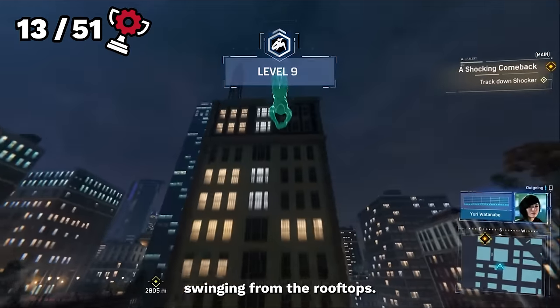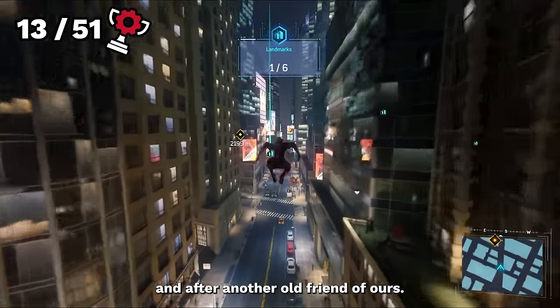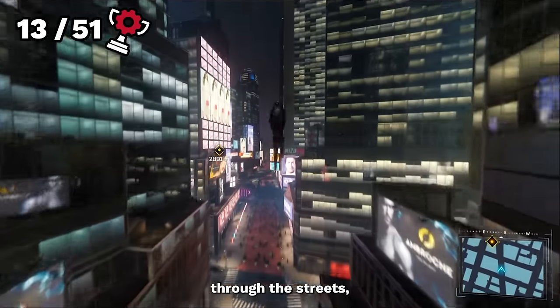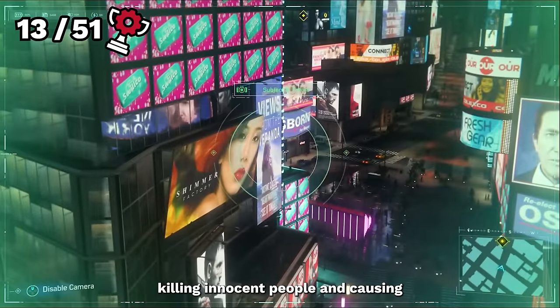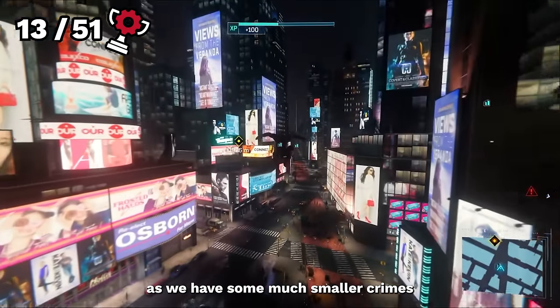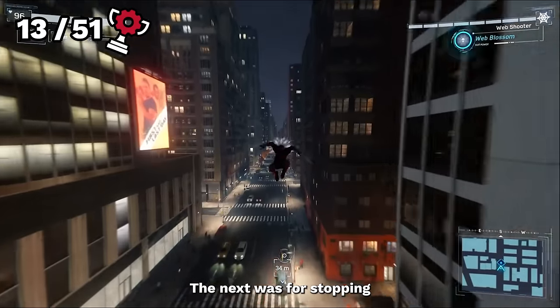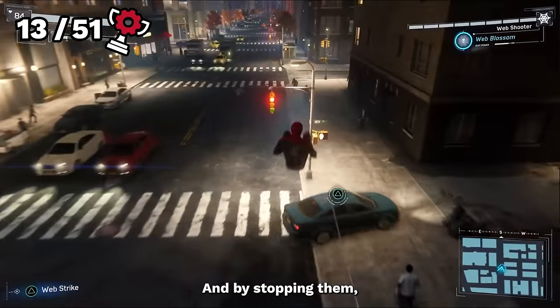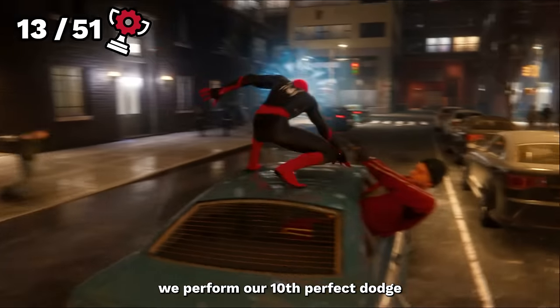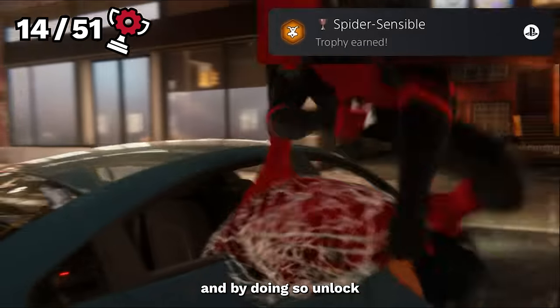After that we are once again swinging from the rooftops, and after an old friend of ours — Shocker — has escaped and is storming through the streets, we have some much smaller crimes to stop first. The next was for stopping two criminal joyriders, and during the chase we perform our 10th perfect dodge, unlocking Spider Sensible.